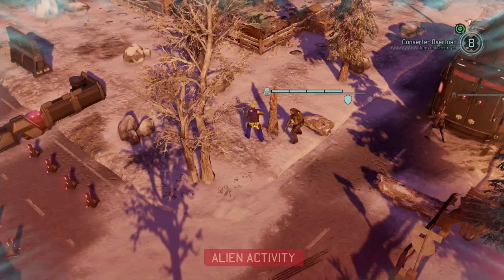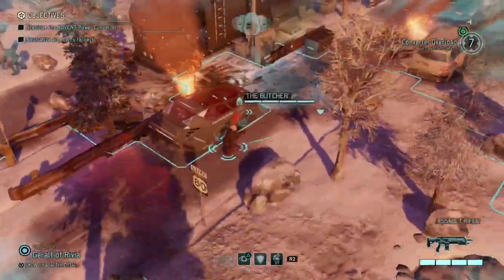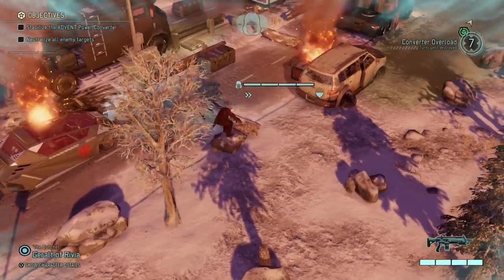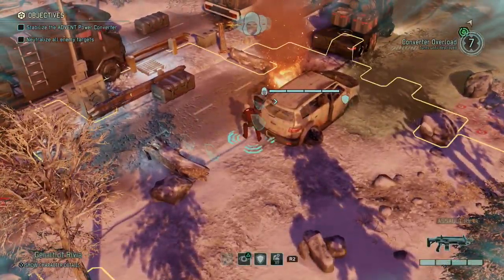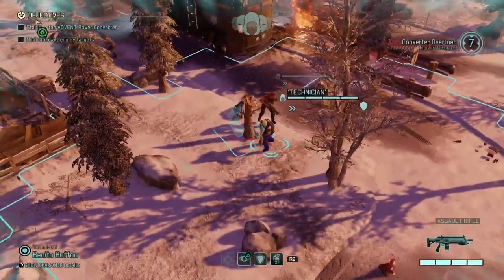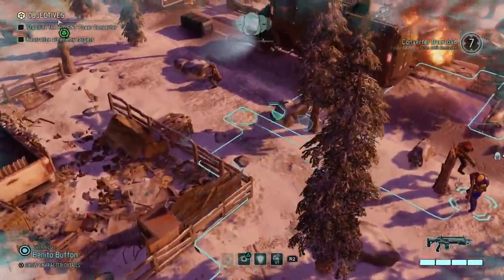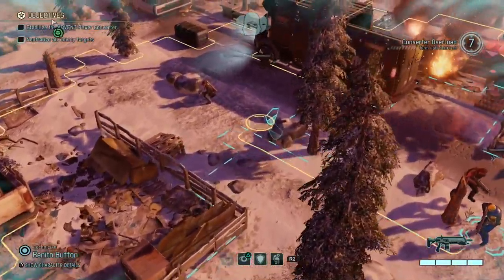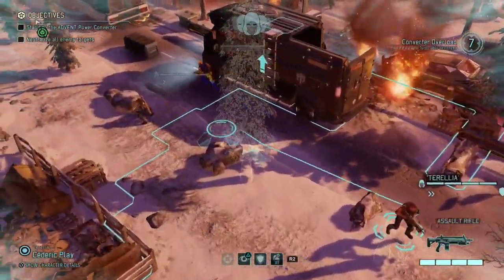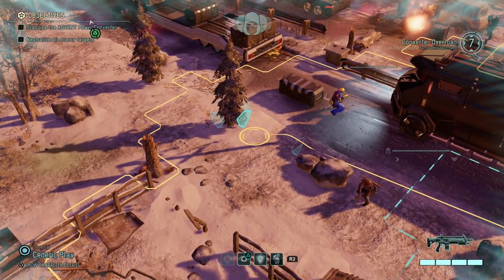That's our first turn of the eight we have available. Let's try to get a bit closer — put Geralt behind this full-cover car. Maybe he can see something... no, he doesn't. Let's put Jane Kelly up further as well. There's a little trick: if you can switch characters mid-move, you probably won't be spotting anybody. Let's put Benito right here.